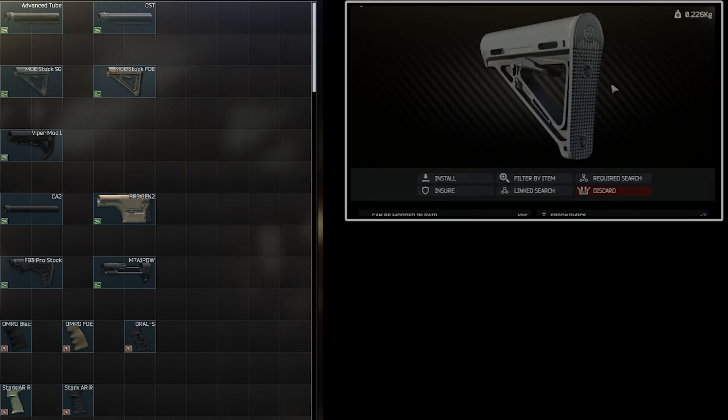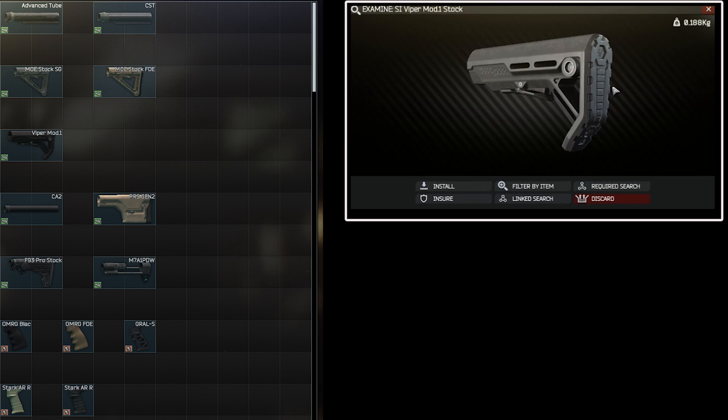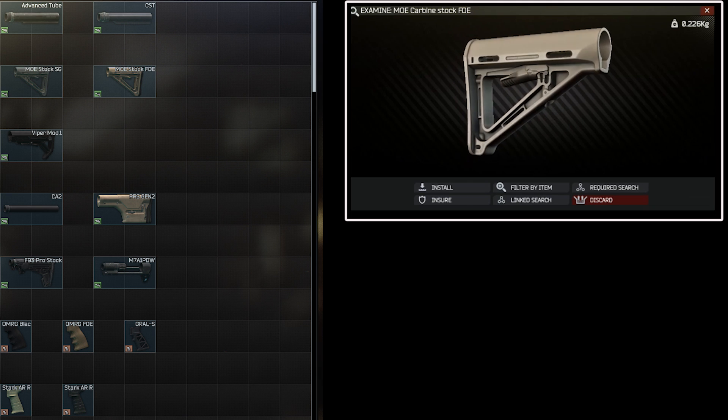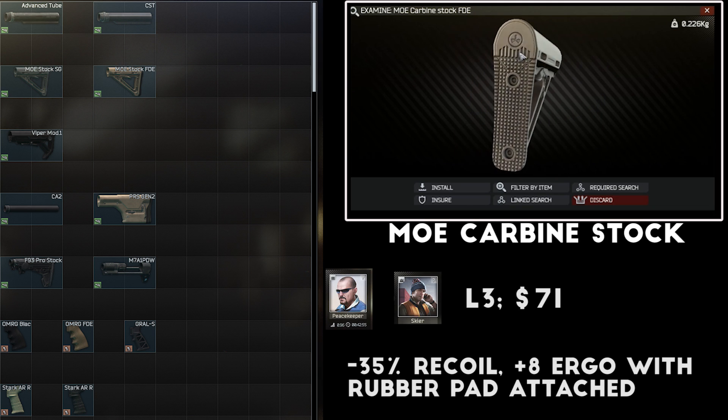Next up is the stock and the pistol grip. Again there are a lot of options available. In these categories the stats do lean quite heavily towards a few clear victors, but you can still get away with using other options if you prefer the look or just don't have them unlocked. There are two stock options that I use as my go-to when building M4s: the MOE carbine stock series with the rubber butt pad and the SI Viper Mod 1 stock. These stocks provide the greatest balance of recoil reduction and ergonomics gains, making them a pretty good choice to add to any build.